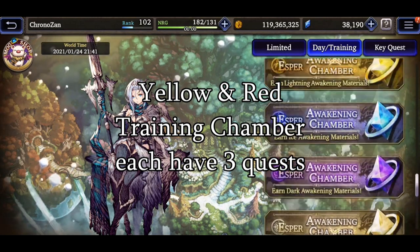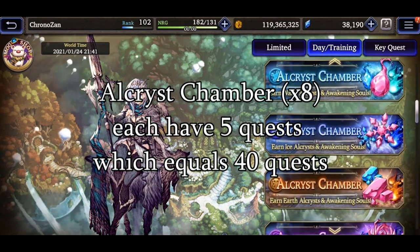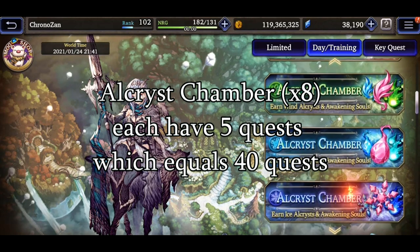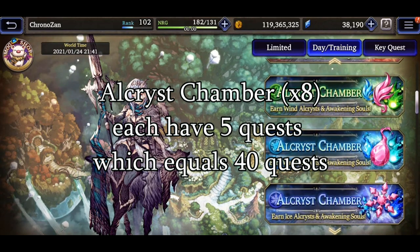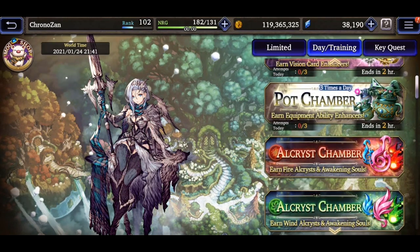the bulk of the quests will be found in the All Crest Chambers. Each All Crest Chamber has five quests and there are eight separate All Crest Chambers, equaling 40 quests in total. Updating our running tally to account for